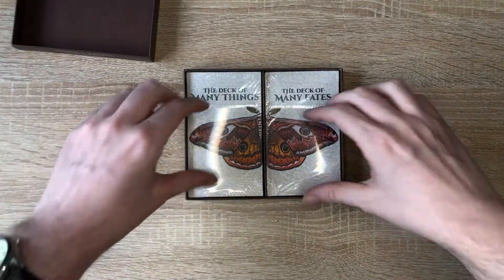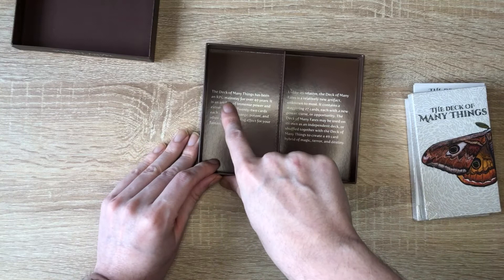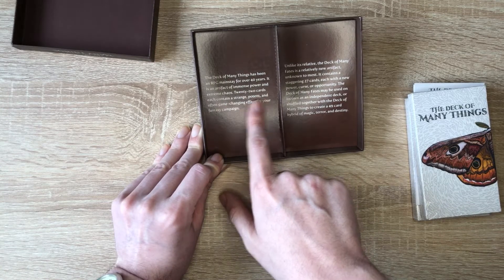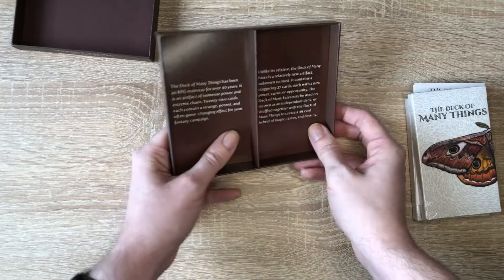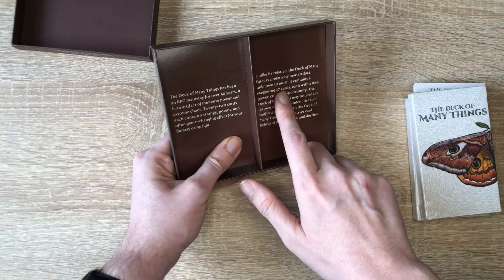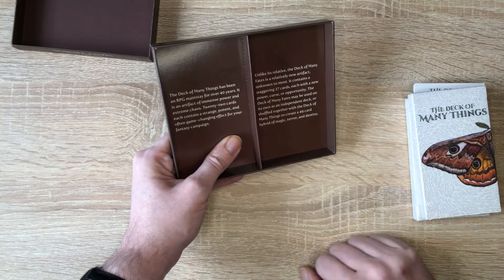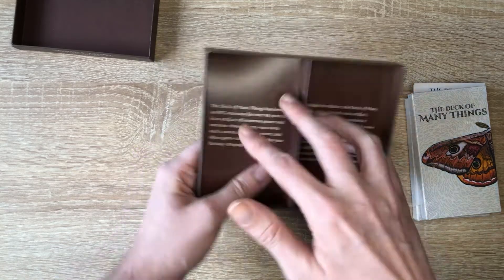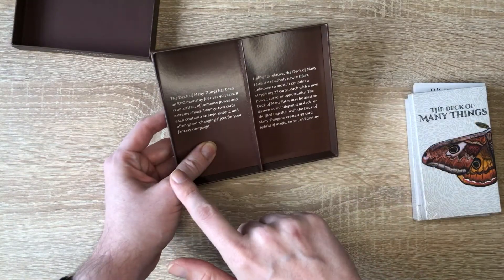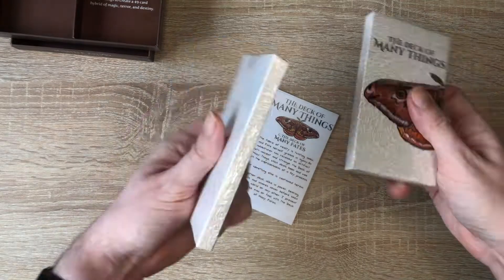Let's crack open the box and see what our fates will bring us. There we go — two decks: Deck of Many Things and Deck of Many Fates. Reading from the insert: 'The Deck of Many Things has been an RPG mainstay for over 40 years. It's an artifact of immense power and extreme chaos — 22 cards, each containing a strange, potent, and often game-changing effect for your campaign.' And the Deck of Many Fates contains 27 cards, which can be shuffled together to create a 49-card hybrid. So there's a 22-card deck and a 27-card deck.